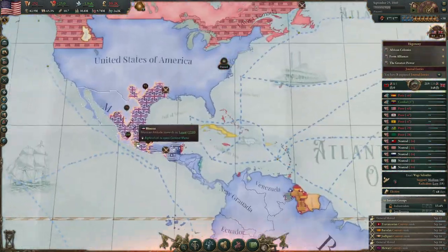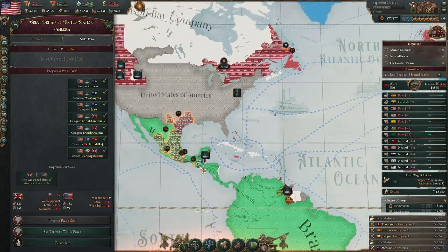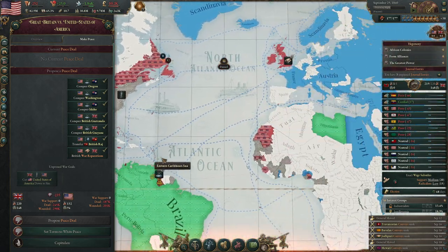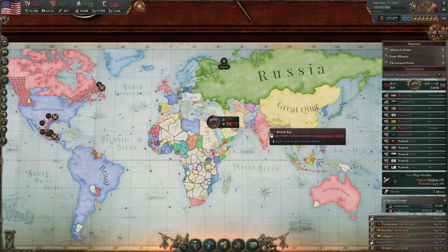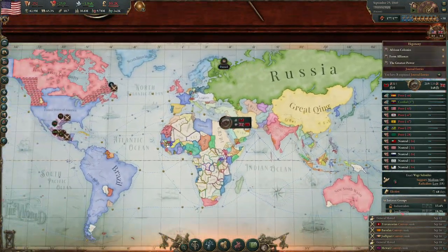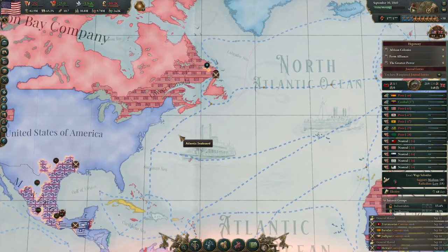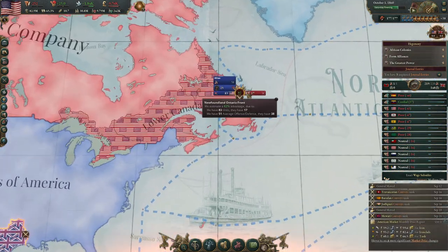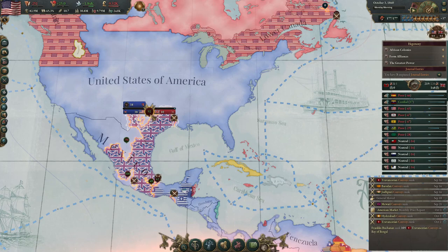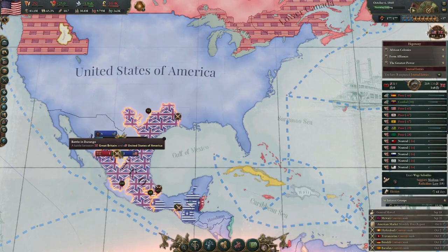Hello and welcome back to some more of our Victoria 3 campaign as the United States going for a world conquest. We're currently embroiled in a war with Great Britain. We want to take the British Raj from them and they don't like that, so they're being really mean about it and actually putting up a resistance and fighting us. They've almost kicked them out of Canada, but they've managed to take a bunch of land from us in Mexico, which is no bueno.